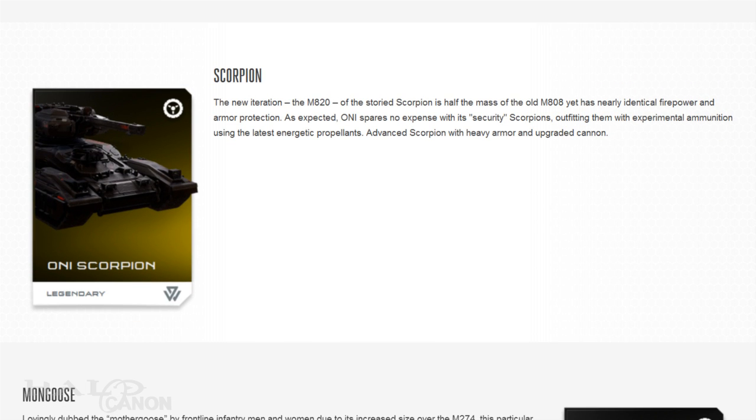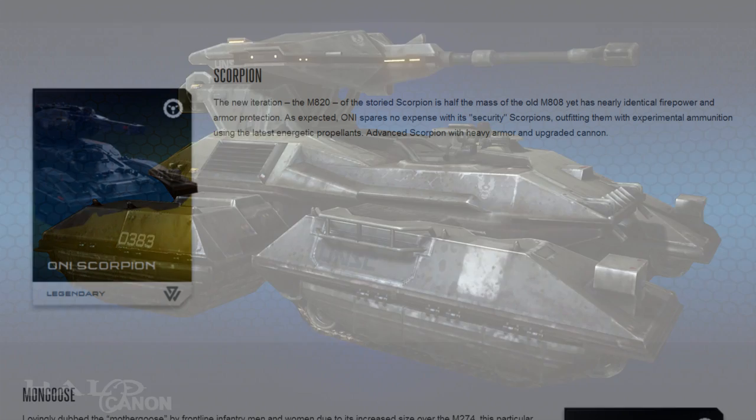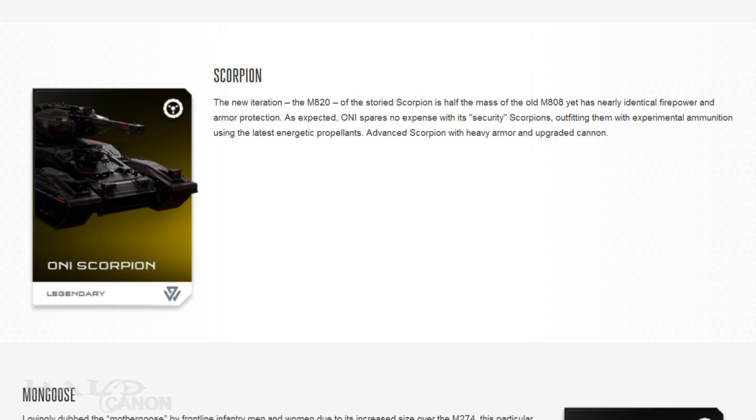We start out with an ONI variant of the new Scorpion. This is the M820 Scorpion, an upgrade that has half the mass with the same firepower and armor protection as the classic M808. The classic Scorpion received its fair flack over the years for the huge profile and elevated turret, both of which make it an easy target. This ONI variant is outfitted with experimental ammunition taking advantage of the latest energetic propellants and features heavier armor than the standard M820.